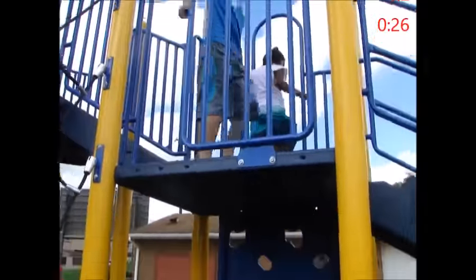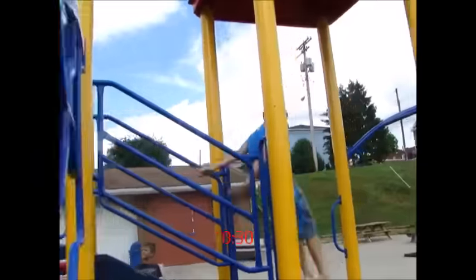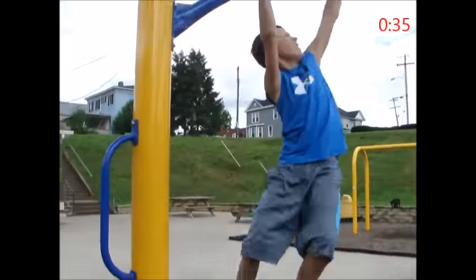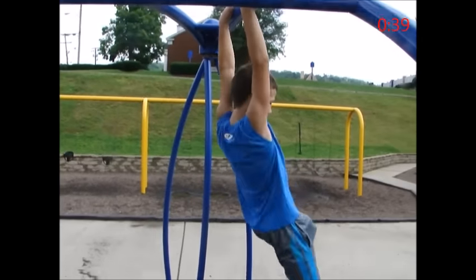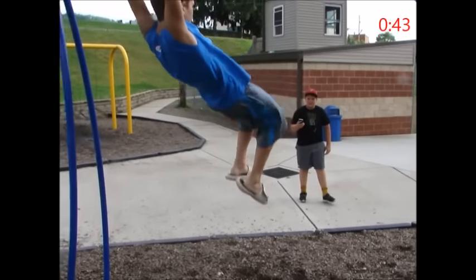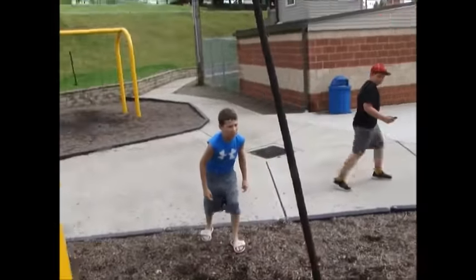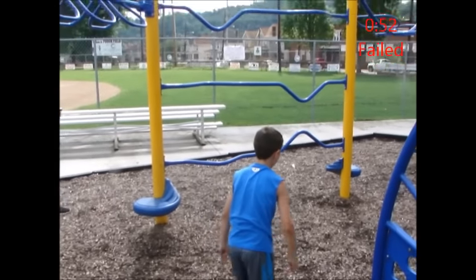You have to swing down the steps. He swings down that set, then swings down the other set. Now it is on to the bar swing. He makes it. Now it is through the maze jump — if he touches the rope, he goes out.